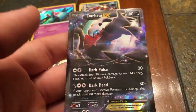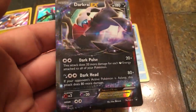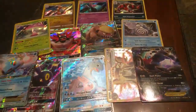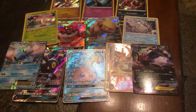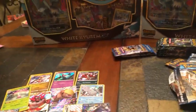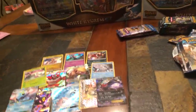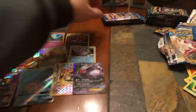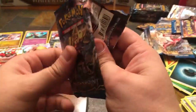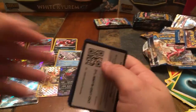We got some pretty good pulls here — I'm pretty satisfied. Last video I had over 50-60 booster packs and I think I only pulled two or three holos. I got one secret rare holo — I believe it was a Secret Rare Great Ball out of the Sun and Moon packs. But after that it was just a lost cause, I couldn't catch anything.